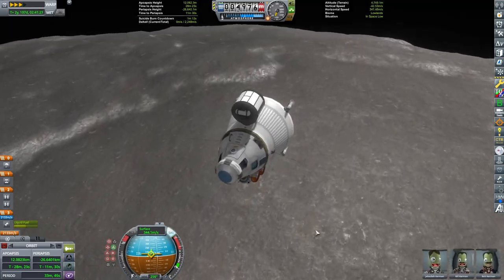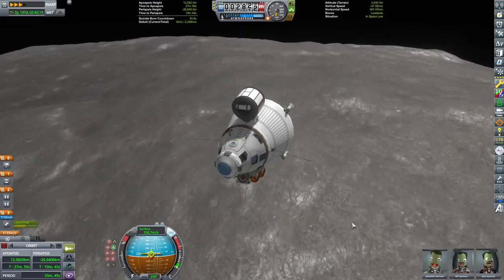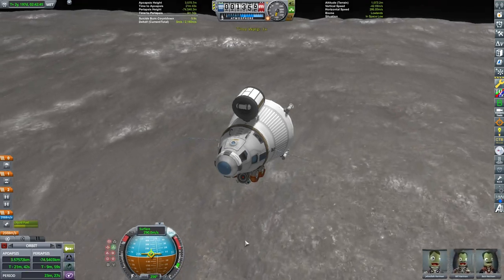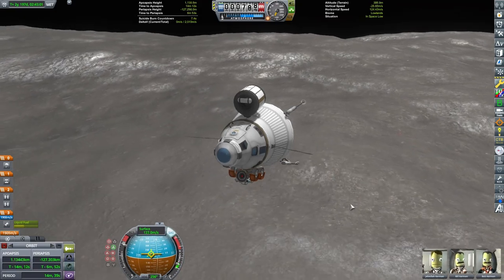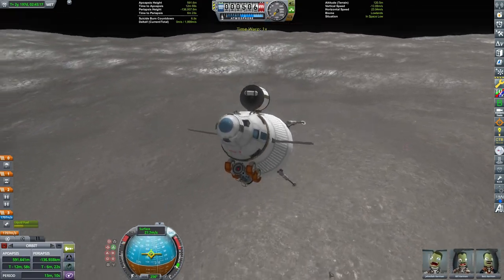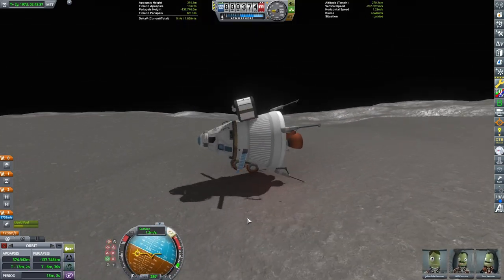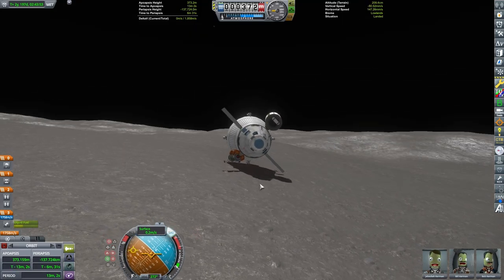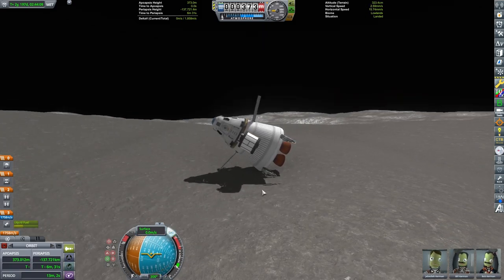This area looks pretty flat, so I think we'll try landing here. I often like using the suicide burn counter up at the top there with my Kerbal Engineer readout to help me know exactly when to start my landing burns. It does help me be just a little bit more efficient when I come down and try to land on a different planet. If you notice that other rover on the surface of the planet, that is the exact same rover that's on the side of this rocket — because I flew this mission already once and rebuilt the rocket for this video.